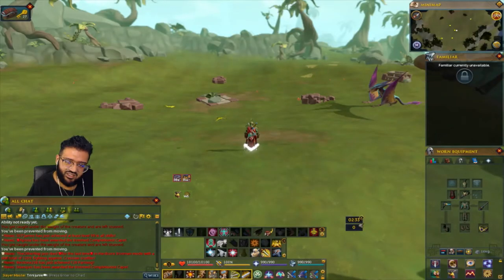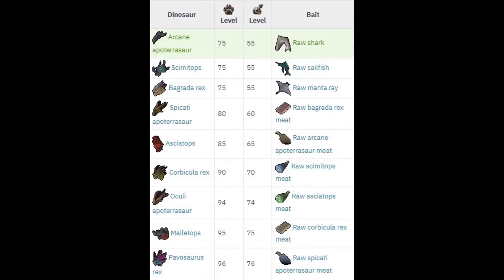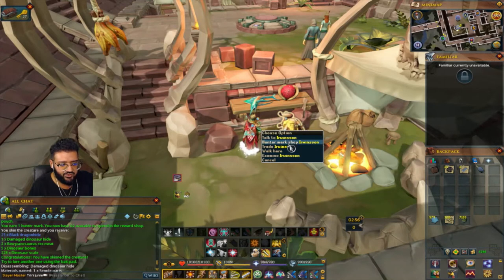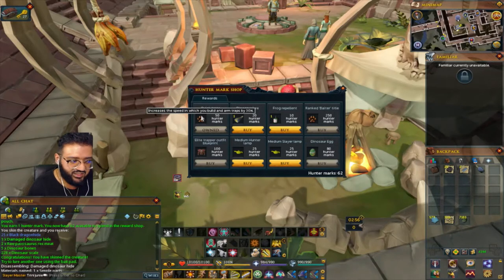Regarding the levels, I'm going to show those on screen. Regarding the reward shop, you talk to Winston, and for all the marks you get you can start getting better things. The main thing I would recommend when you get used to doing this is Quick Traps. It'll increase the speed at which you bait, build, and arm traps by 30%, so it won't take as long as when you first start out.